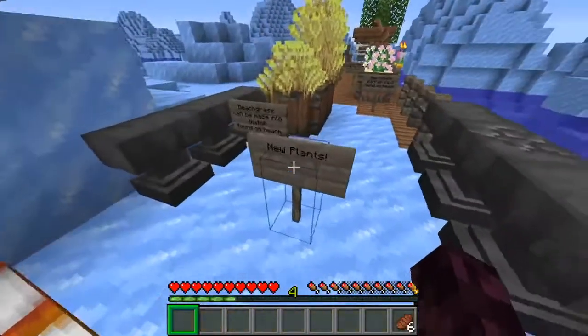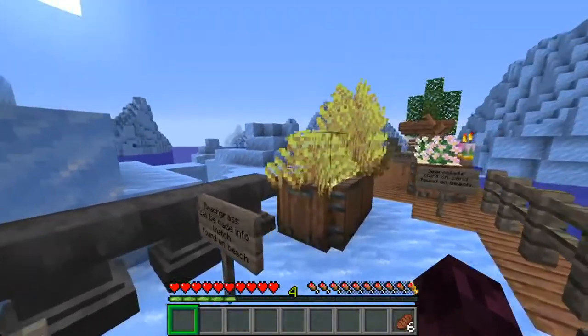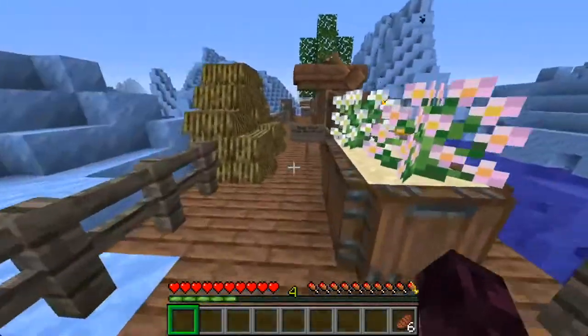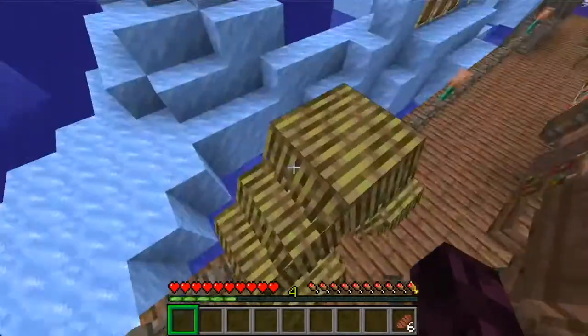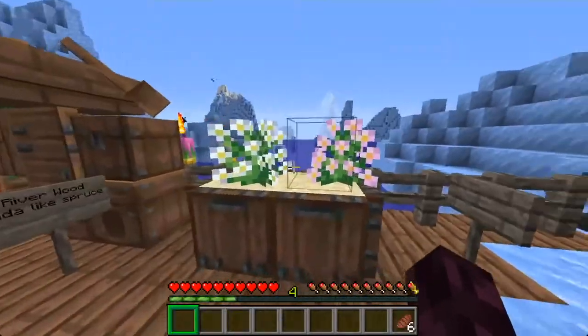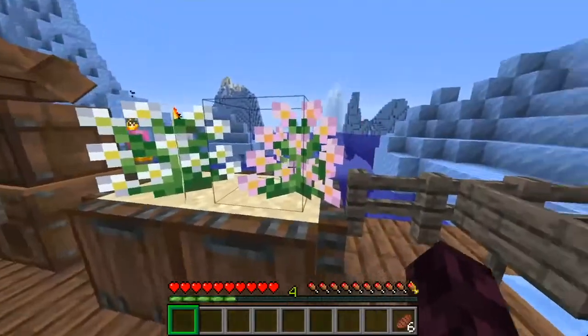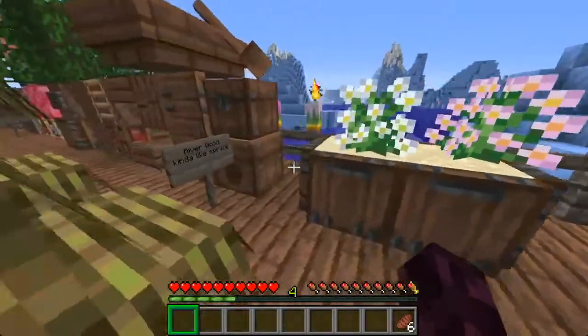Next up we have a bunch of new plants. First one is Beach Grass — it can be made into thatch and it's found on the beach. There's a short version and a tall version. Here's the thatch — it looks really great. It has a stair, slab, and even a vertical slab if you're using Quark. And there's the sea rockets too — I think these are found on cold beaches and these are found on warm beaches, the pink and the white respectively.